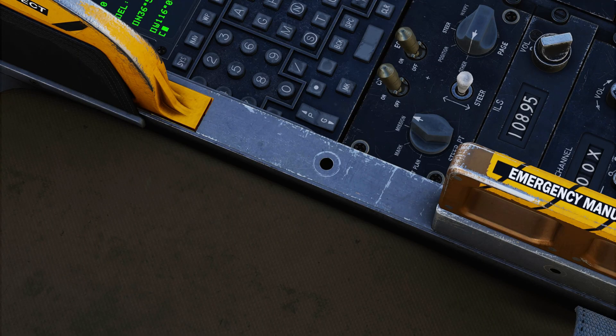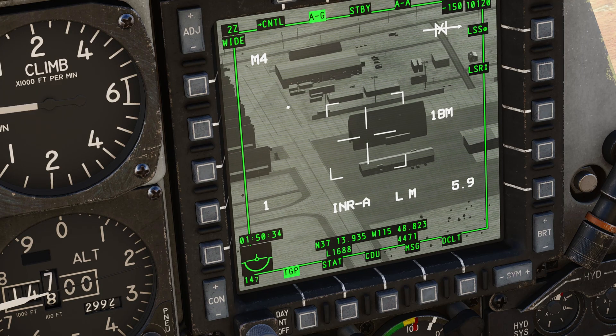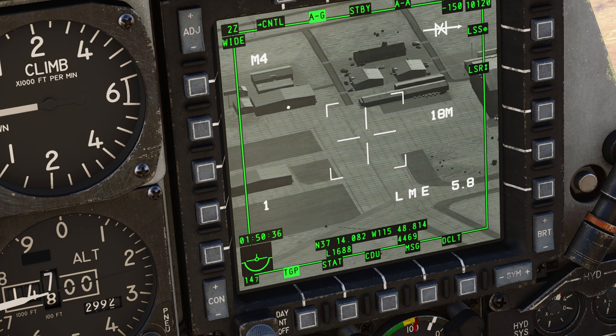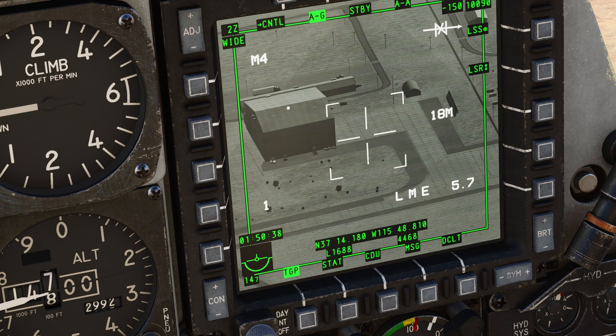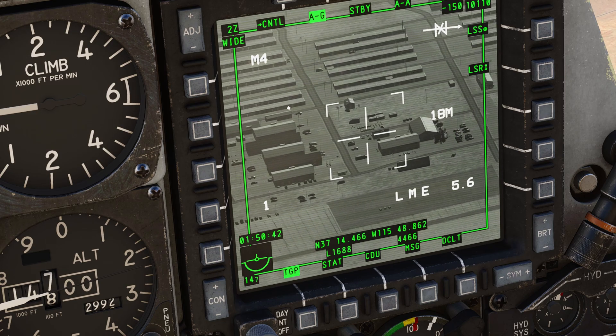With TGP as SOI, turn the steer point selection knob to mark. TMS Right Short drops a mark point. They start at A and increment alphabetically. I've never made it past H — let me know in the comments what happens after Z.